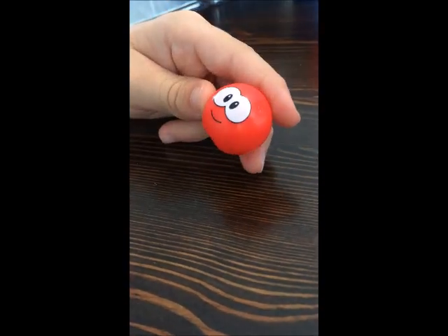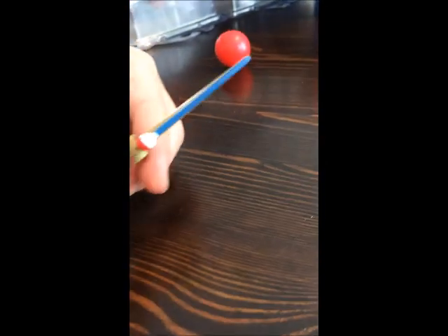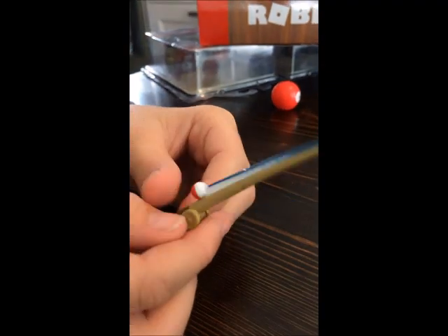And it's color is red. Next up we have the fishing rod. And it's brown, blue, white, and red.